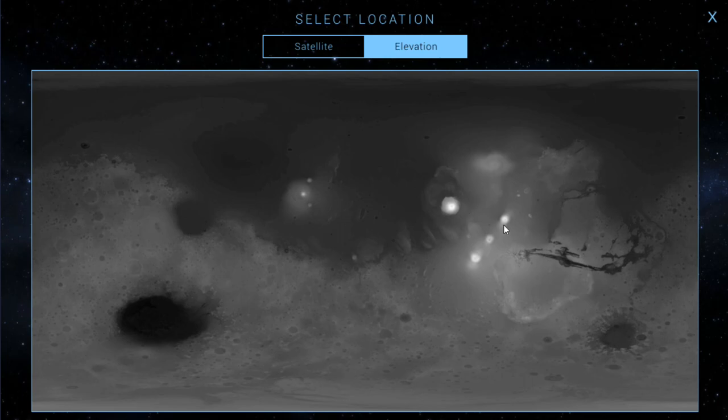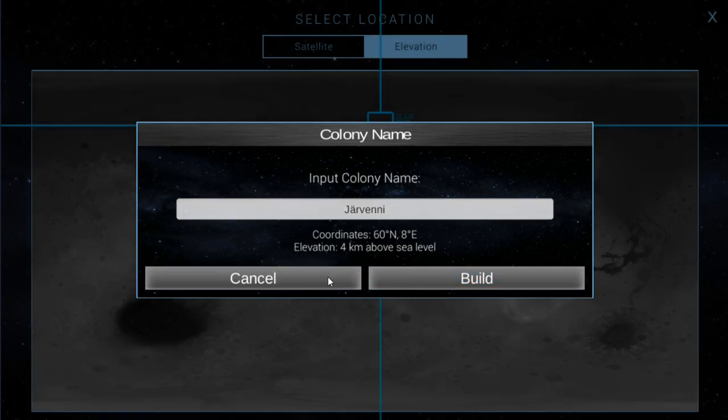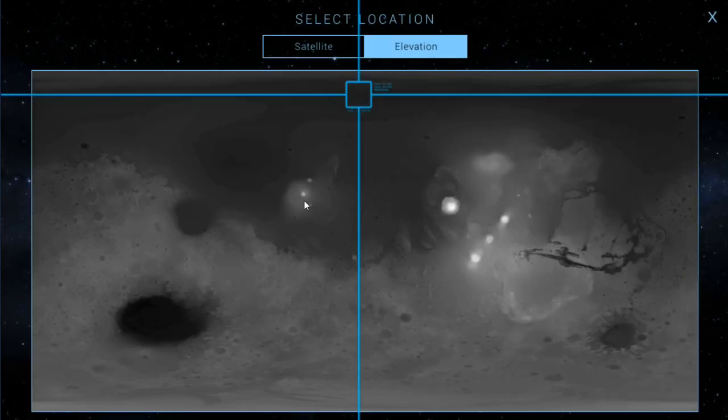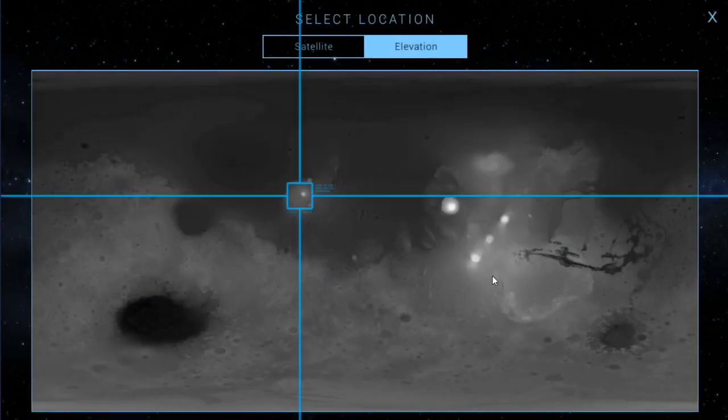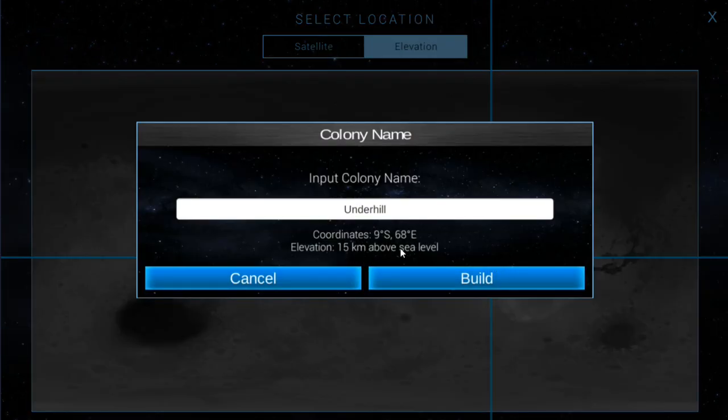So when you place your first colony, you want to place it in an area with high elevation — the brighter areas on the map are higher elevation. I generally put my colonies and outposts on the hills because if the sea levels start rising out of control, I have a little more time. This spot here is 14 kilometers above sea level — another is 4 kilometers, another is 3. That one is 15 kilometers — let's go right there: 15 kilometers above sea level on a hill.